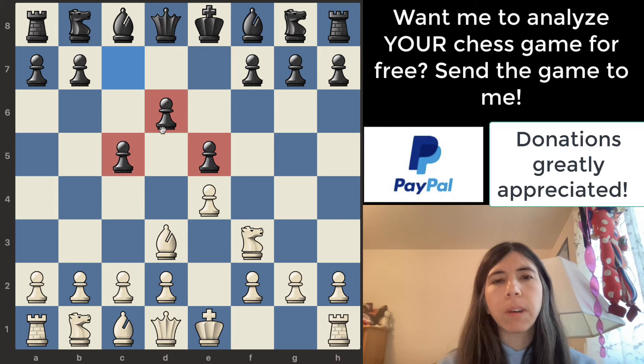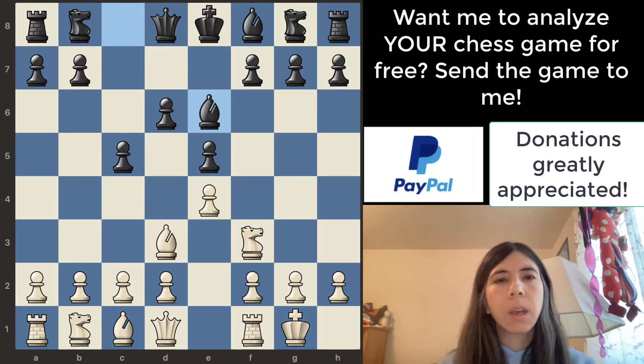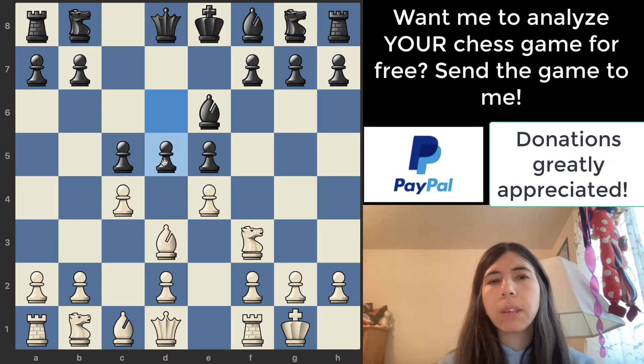Pawn to c5 is a very good, strong move. White decides to castle — interesting. Bishop goes to e6, and then white decides to go c4, so this pawn is controlling the d5 square. Then pawn goes to d5. Let's think about this — is it safe to move the pawn to d5? The answer is no, because this pawn can simply just take it.